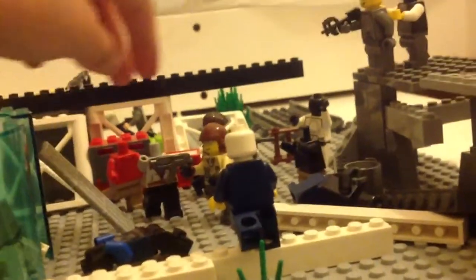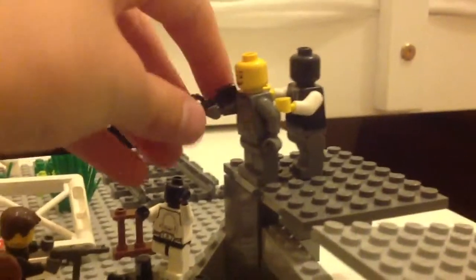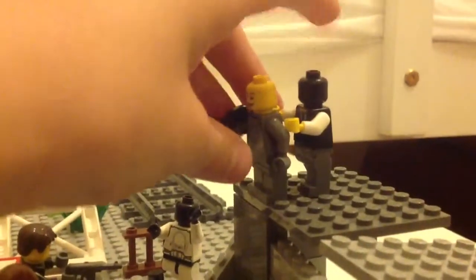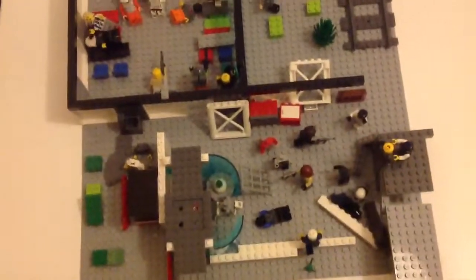This person here is shooting a zombie, and up here this person is shooting down some zombies — with a zombie coming up behind him about to kill him. And then there are some lockers there and crumbled walls. So yeah, this is my LEGO mock of a school — a crumbled-down school overrun by zombies.